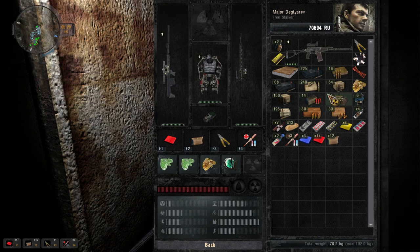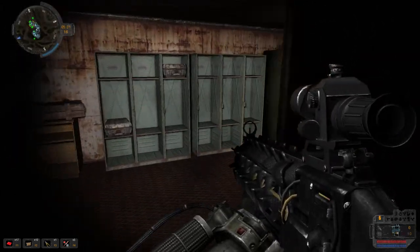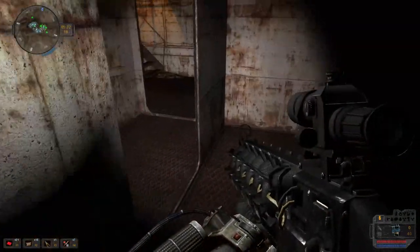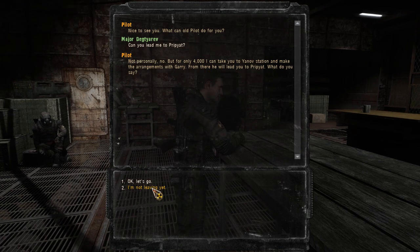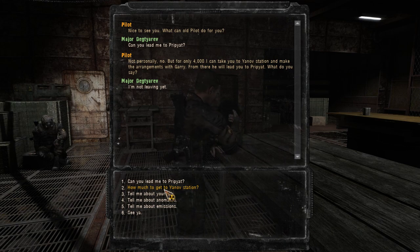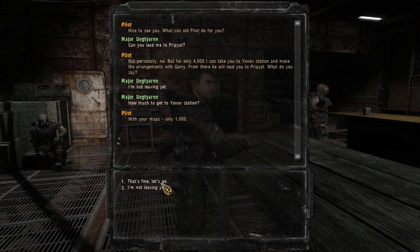We can have those ones. I'll just bring this all back with me — take it all. That's fine. There's officially nothing else we want here. And I think I can now actually de-equip this weapon too. Only 4,000 can take me to Yanov Station and make a range of mystic areas, and from there he'll lead you to Pripyat. No, I just want to go to Yanov actually. Wait, why does it say 4,000? Now it's 1,000. Oh — it's cheaper if you go all the way, I think. That's how it works. Yeah, let's go.